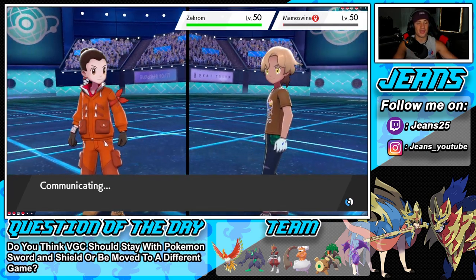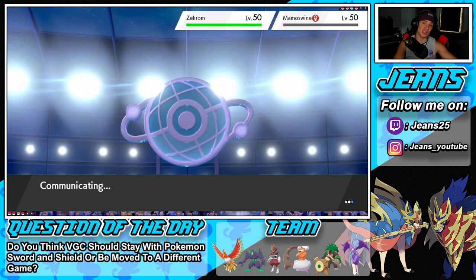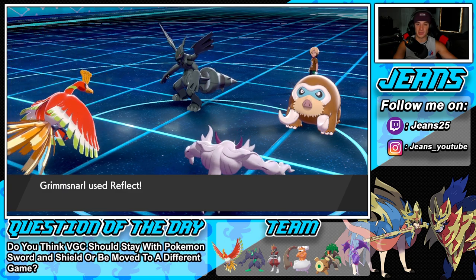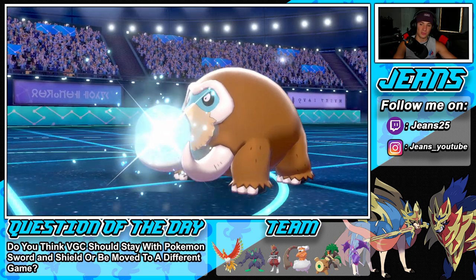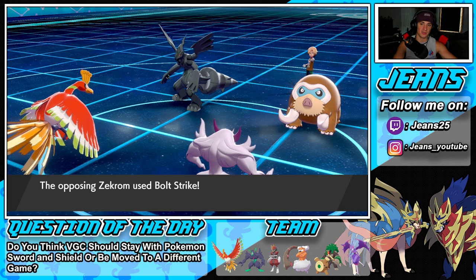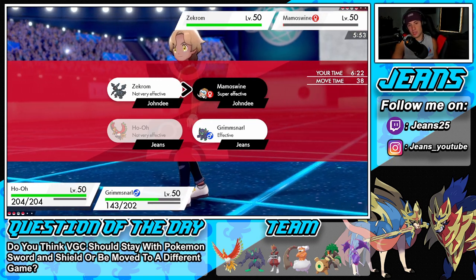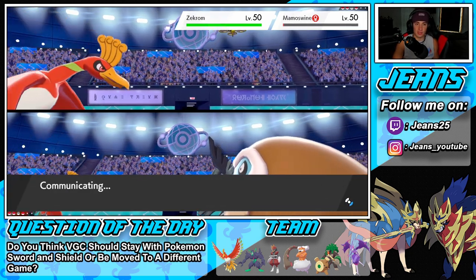Icicle Crash onto Grimmsnarl and Bolt Strike comes into Ho-Oh — gets blocked! Great. Going for Spirit Break onto Zekrom to get that Special Attack drop. Icicle Crash comes through again — we eat it no problem. He's going for Bolt Strike again and it gets blocked — huge block for us. Spirit Break going to fly through, doing big damage and getting that Special Attack drop. Really digging this.